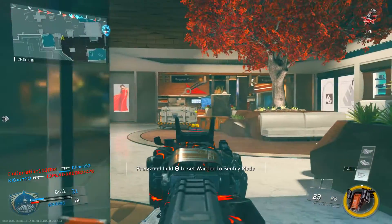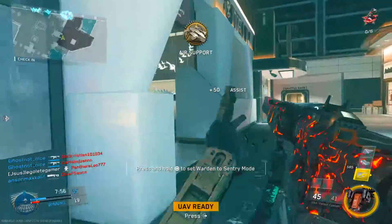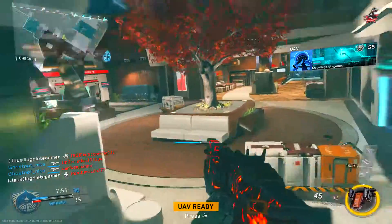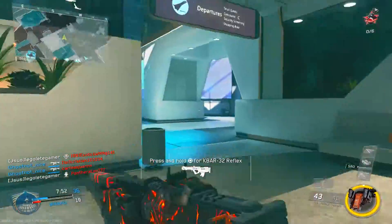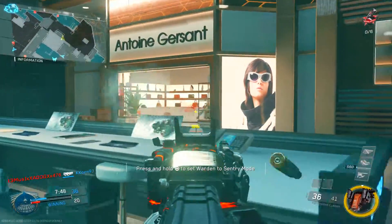That's all the tips and tricks for getting a nuclear. Once you apply all of these, you'll see that getting a De-animator strike isn't that hard at all — it's going to make life a lot easier. As a bonus tip: be patient and have fun while doing it.